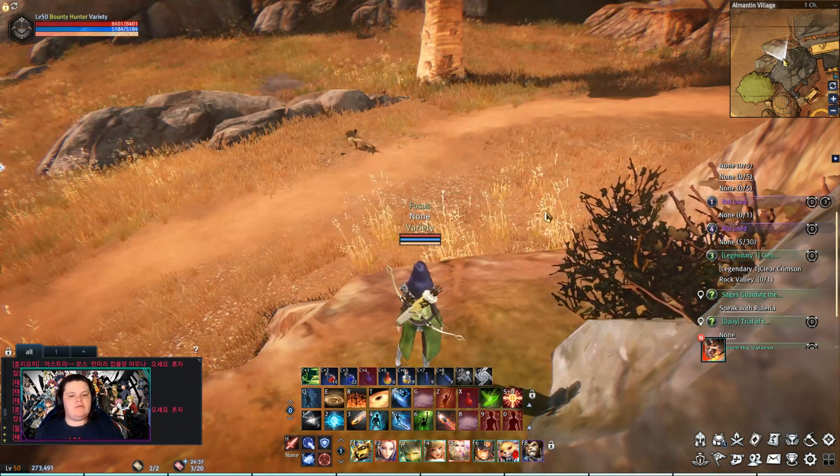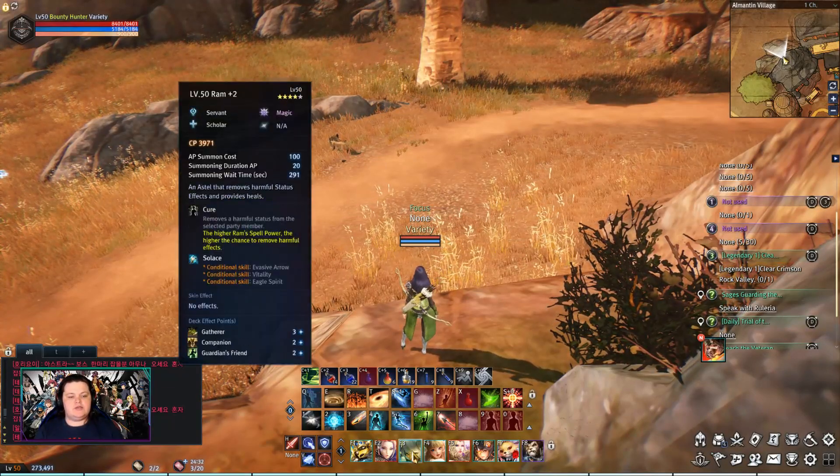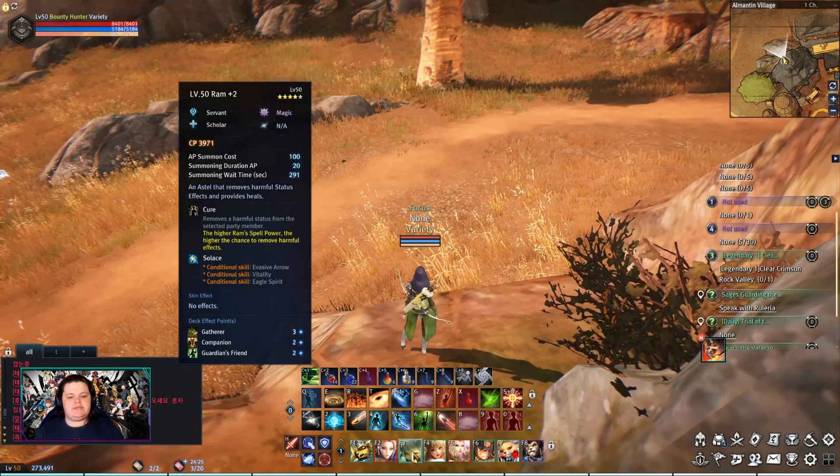So first up, let's have a talk about the three different types of Estelles. We have the Servant class. The Servant class costs 100 AP to summon, and it costs 20 AP per second to keep it summoned.